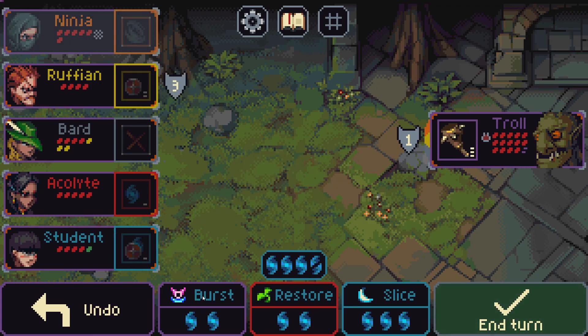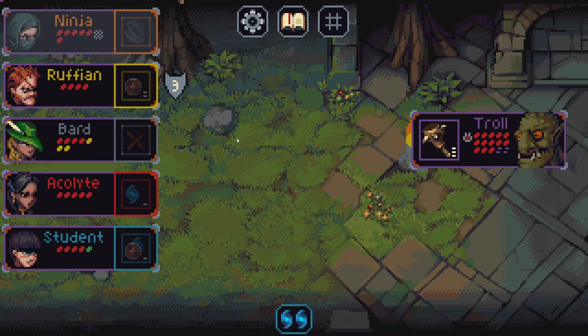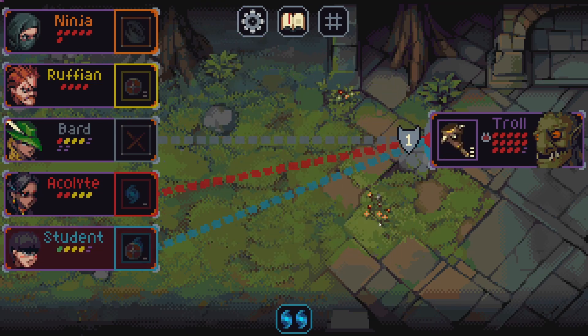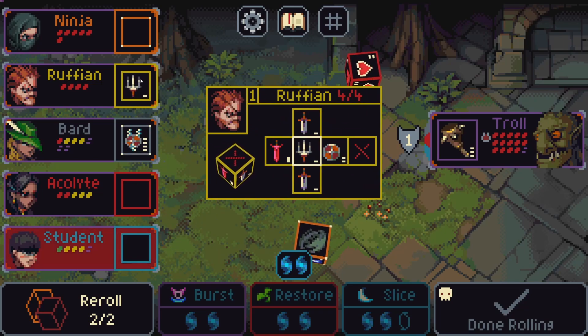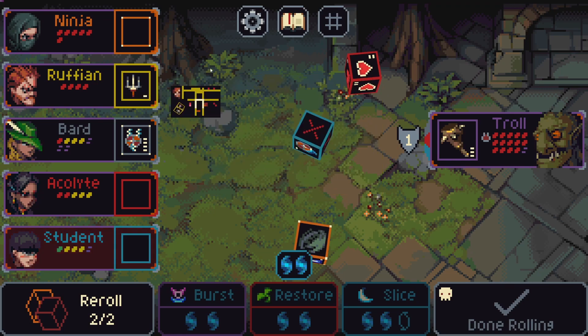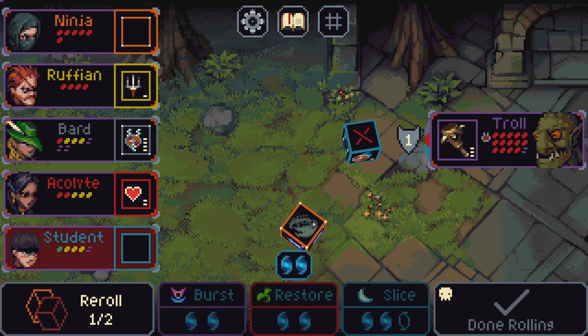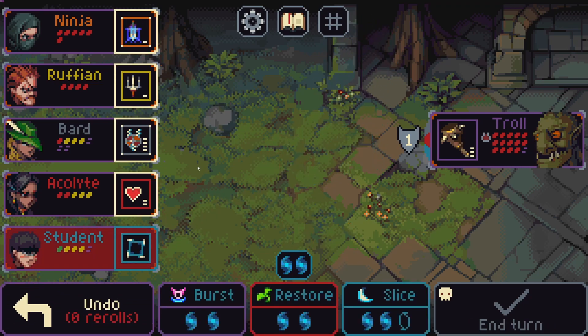The troll heals up, so at some point we just need to focus fire — but we need to keep everyone alive. One damage is not the best but we don't have much choice. Ninja, please stop hiding — you've done enough.